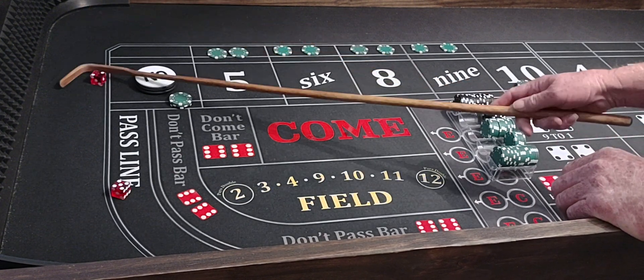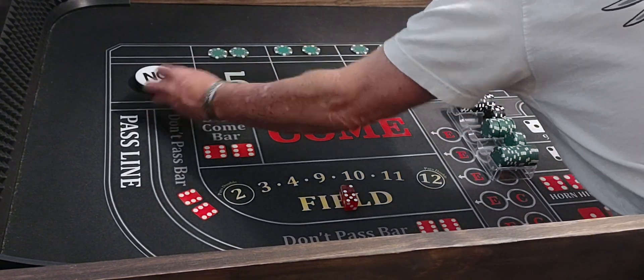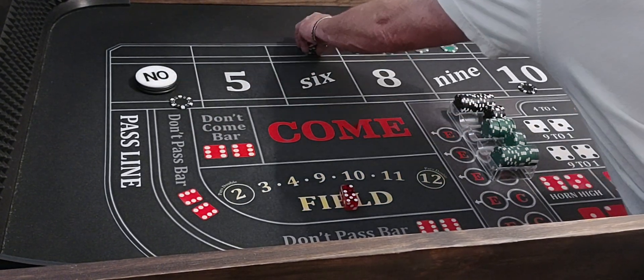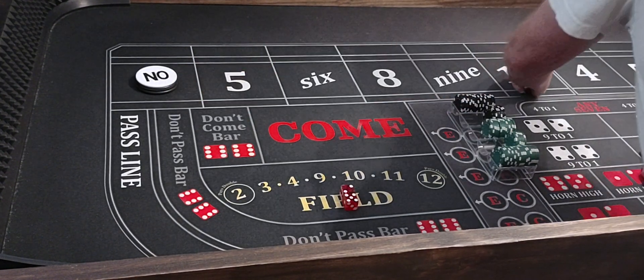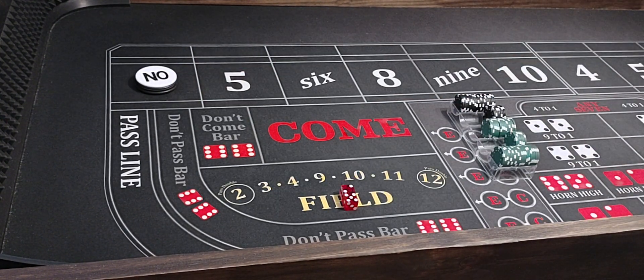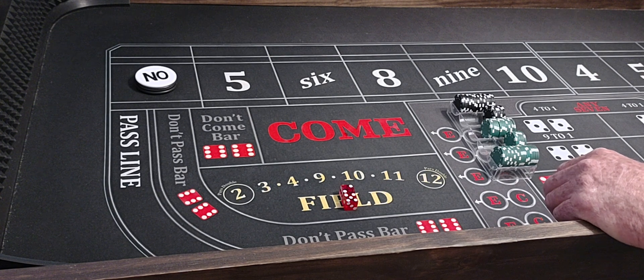And we're all set. Here we go — 5-2, freaking seven. Randy's back at it again. Can't roll nothing. Pathetic. Pathetic Randy, you're just pathetic.